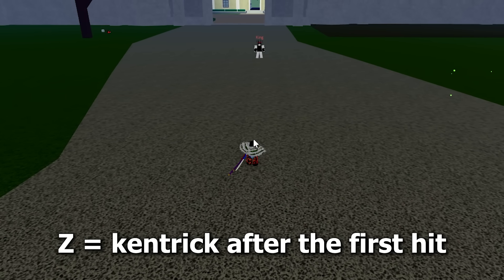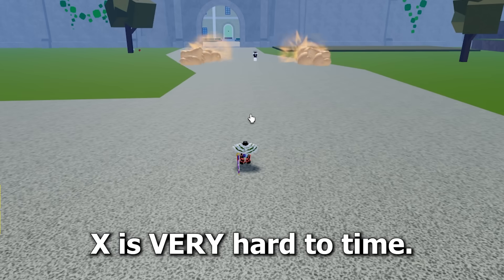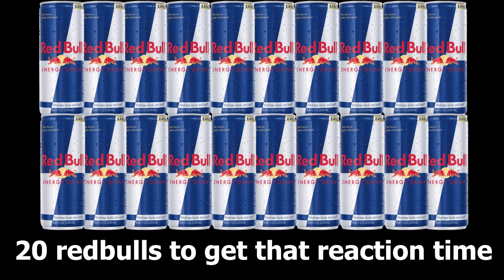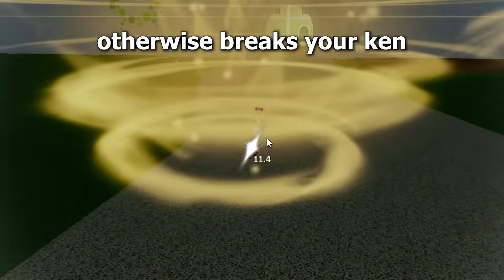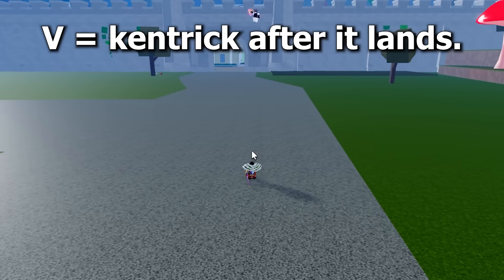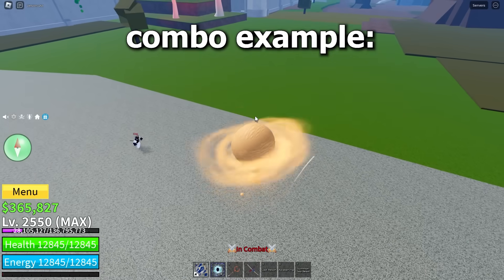Sand: you can Kentrick Sand Z after it hits. For the X move, it's insanely hard to time — you need to be on 20 Red Bulls to get that reaction time. For C, you can Kentrick it when you're at the top of the move, otherwise it will just break your Ken. And the V — you need to Kentrick after the move lands on you. Combo example.